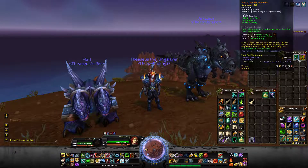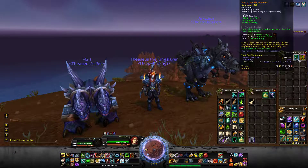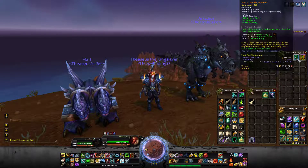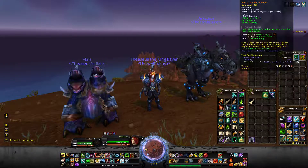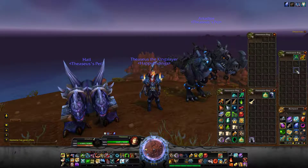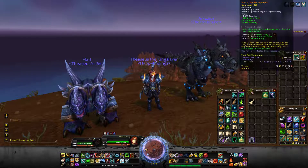It's the Soul of the Huntmaster, item level 1000. At first I was like, what is this? And then I take a closer look and it says legendary. Whoa. I should have known right off the bat since legendary items are orange.